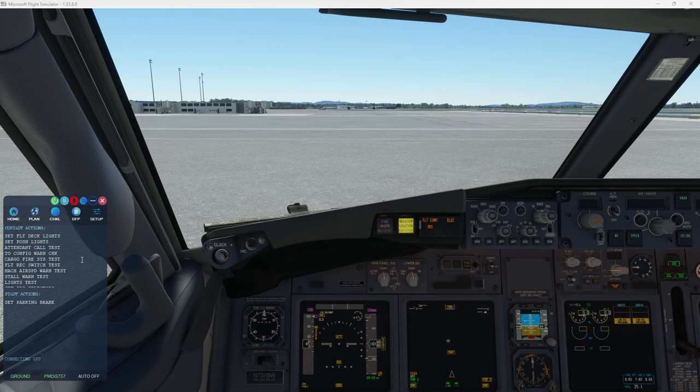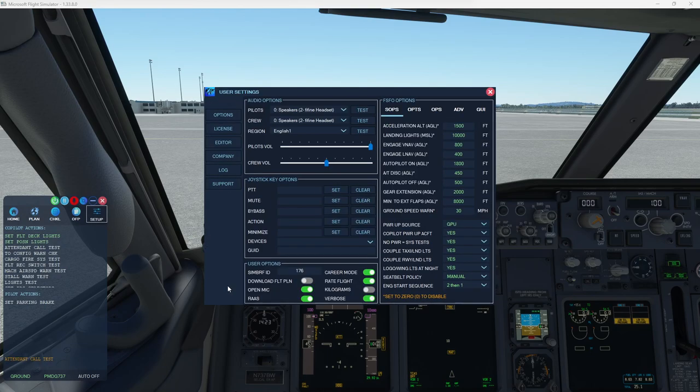Just going down through — I'm going to connect the GPU. Set flight deck lights. Set position and lights. And there's the verbose mode. Attendant call test. We can go ahead and turn that off now — I think you've got a good idea of what that is.